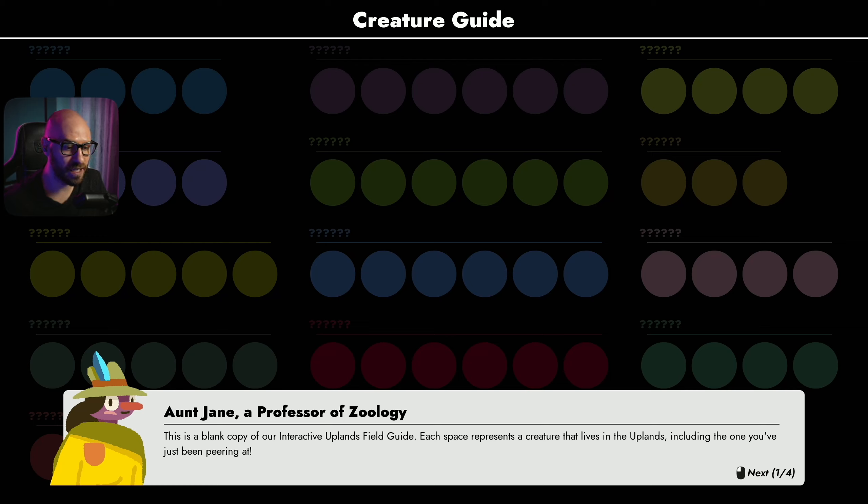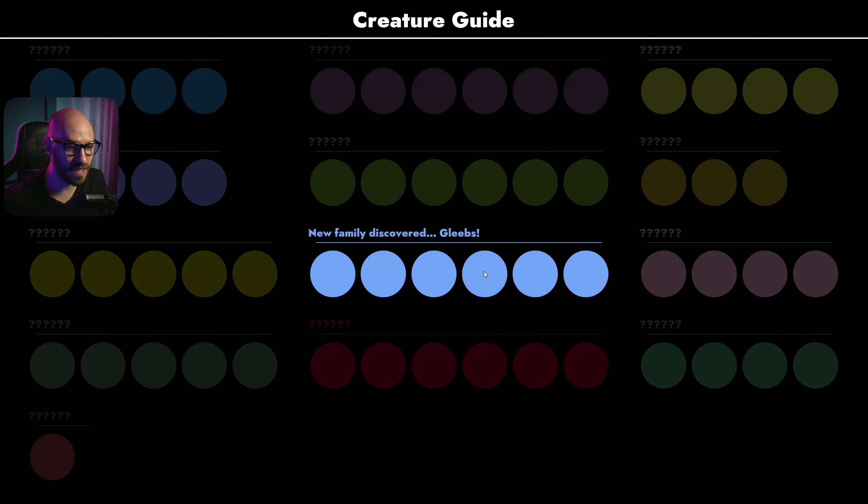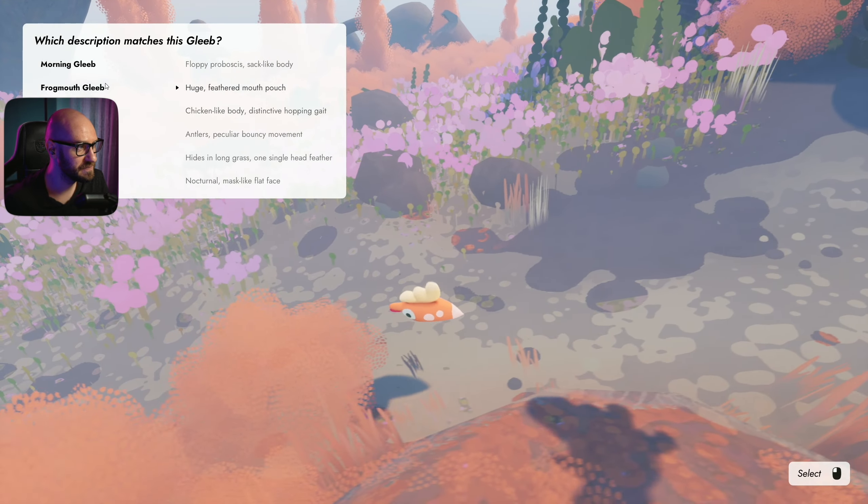There's our first creature. This is a blank copy of the interactive upland field guide - each space represents a creature that lives in the upland, including the one I've just discovered. To identify it I need to find which family it belongs to. Glebes are a ragtag bunch but they all have wings of some sort.